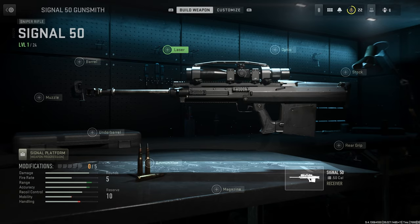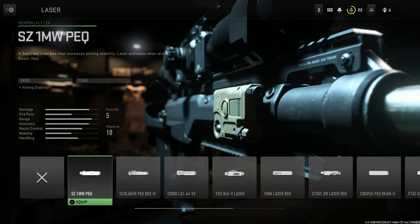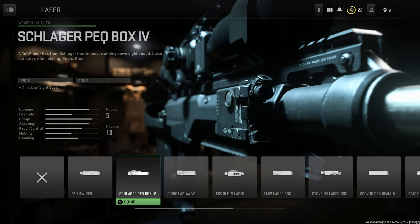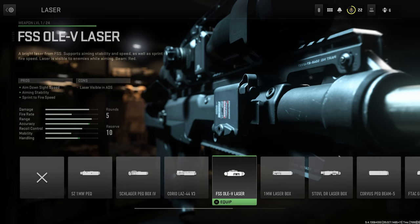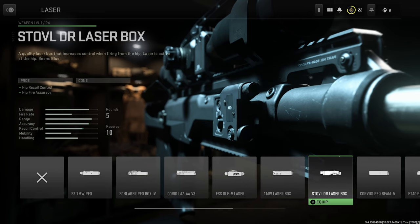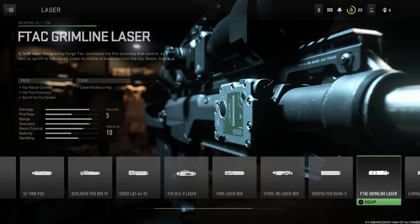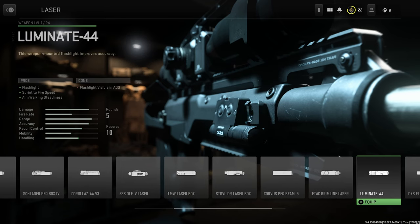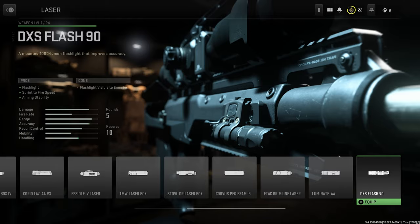Lasers we have the following: the SZ 1 Milliwatt PEQ, the Schlager PEQ Box 4, the Corio LAS 44 V3, the FSS 5 Laser, the 1 Milliwatt Laser Box, the STOVL DR Laser Box, the Corvus PEQ Beam 5, the F-TAC Grimline Laser, the Illuminate 44, and the DXS Flash 90.